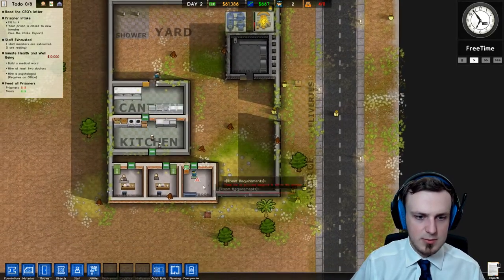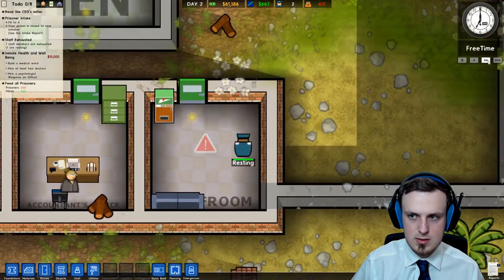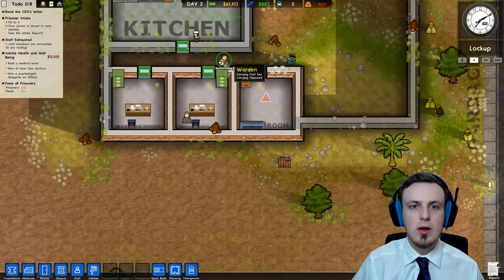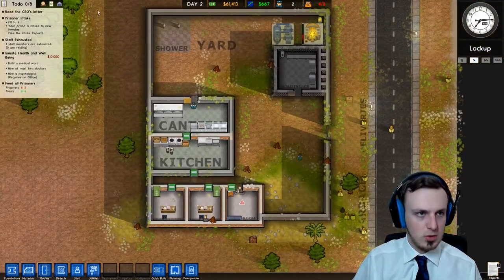One staff member is exhausted but he's resting. This bar is getting filled up by the second. Let's just fast forward, and once it's full — our warden is exhausted but he's gonna rest soon too. So not a problem right now.